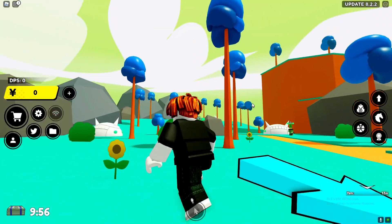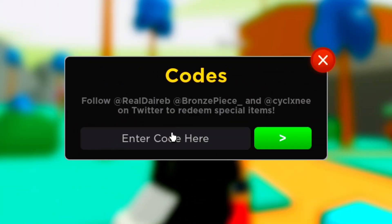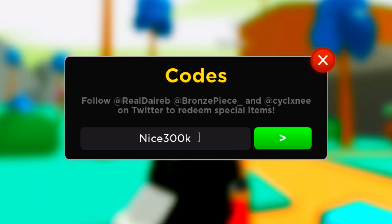Let's open the code menu and redeem every single code in Anime Fighters. So this is every single working code. The first code is 'nice300k' — redeem that before the 400k likes code comes out. And there we got the code '200ml crazy'. A lot of people don't know about that code. As you can see, it gives you a huge super lucky boost, not just a normal luck boost — that will really help you out.